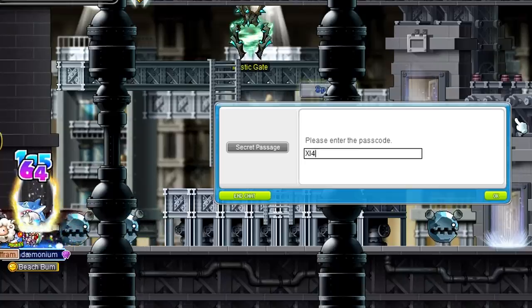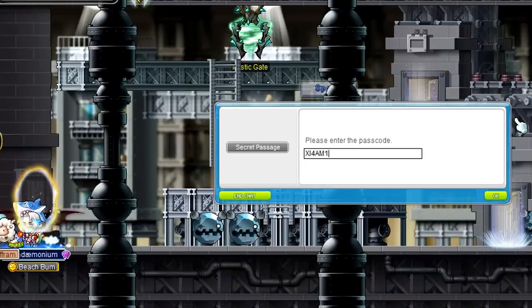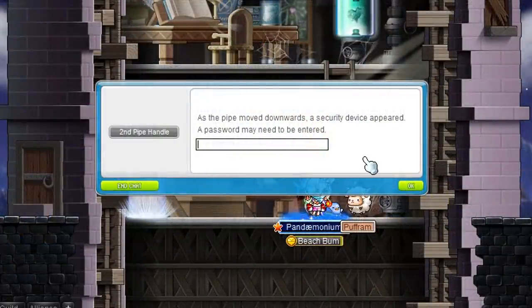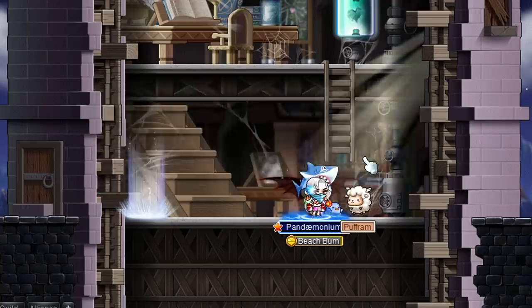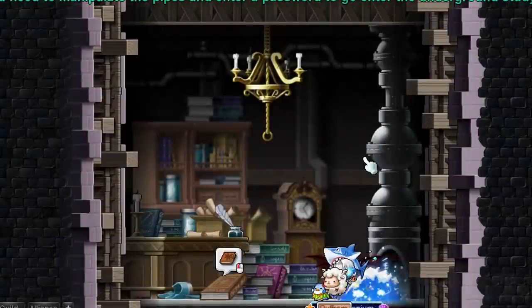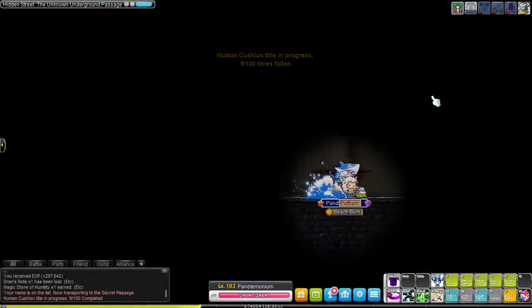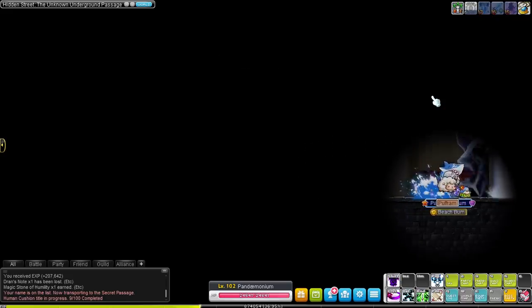Magatia is a city — spoilers ahead — that is built on the foundation of the work done by the Black Mage himself. During our quests here we slowly figure this out through a missing alchemist and piecing the story together. We unlock a secret passage, work with passwords and solve riddles to uncover the truth. In the end we even discover an old lab that was used by the Black Mage. Magatia has some pretty cool vibes and really good story for how old this content is.